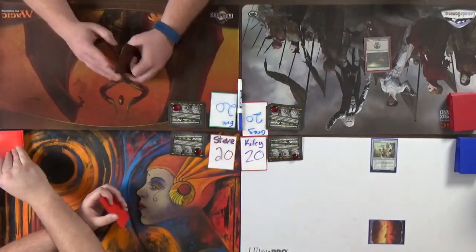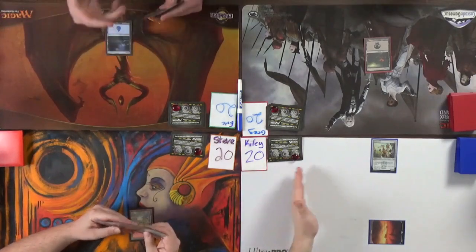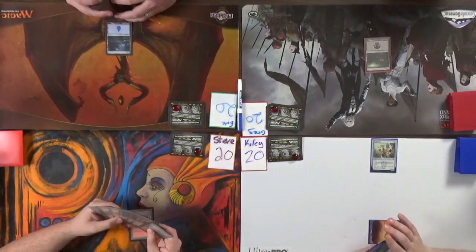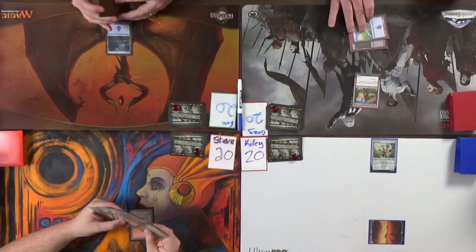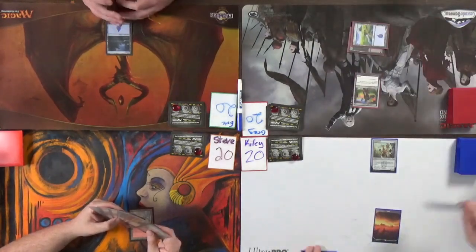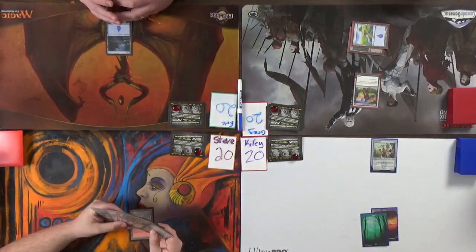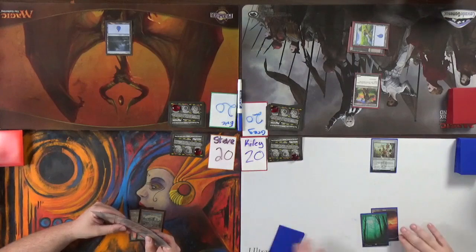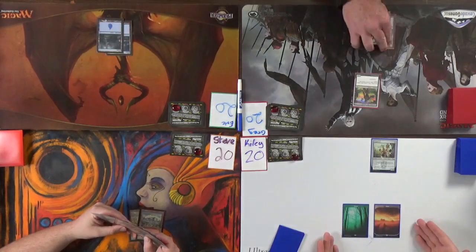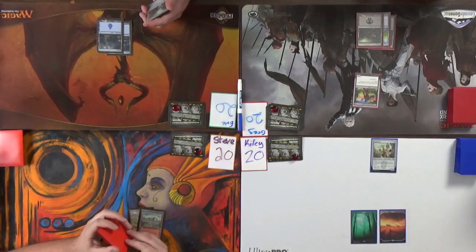Extremely Slow Zombie enters the field. That guy has last strike, and Steve mentioned there are multiple art versions showing him attacking through the seasons. These full-art lands are gorgeous - I don't think any other land compares. I've got these in my opening hand so I had to keep it. Two nice lands there.